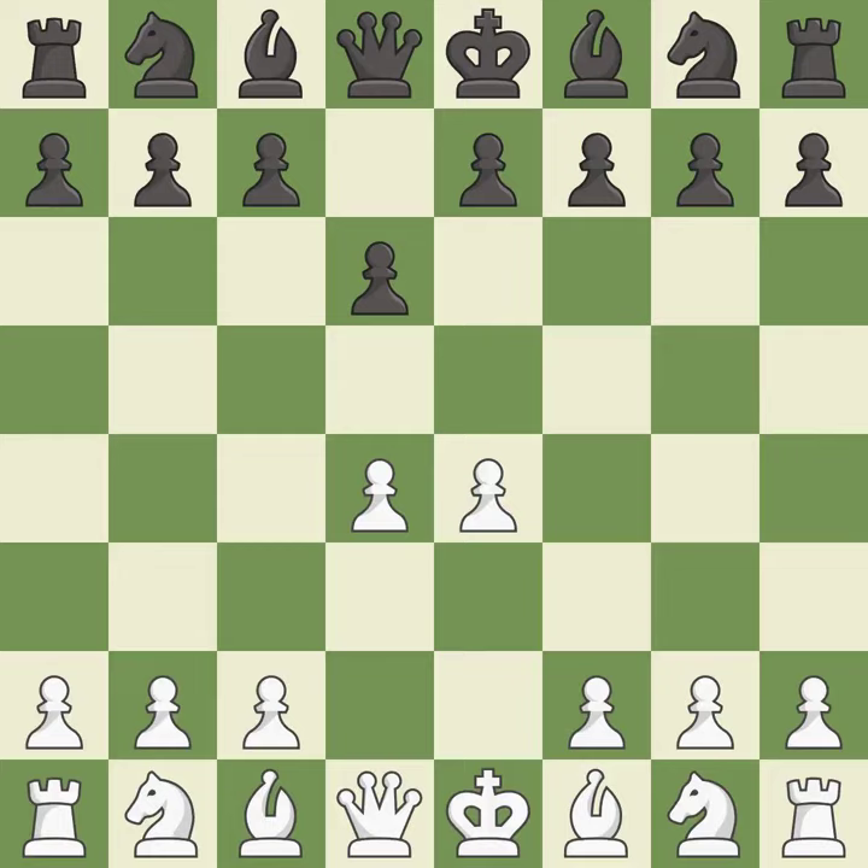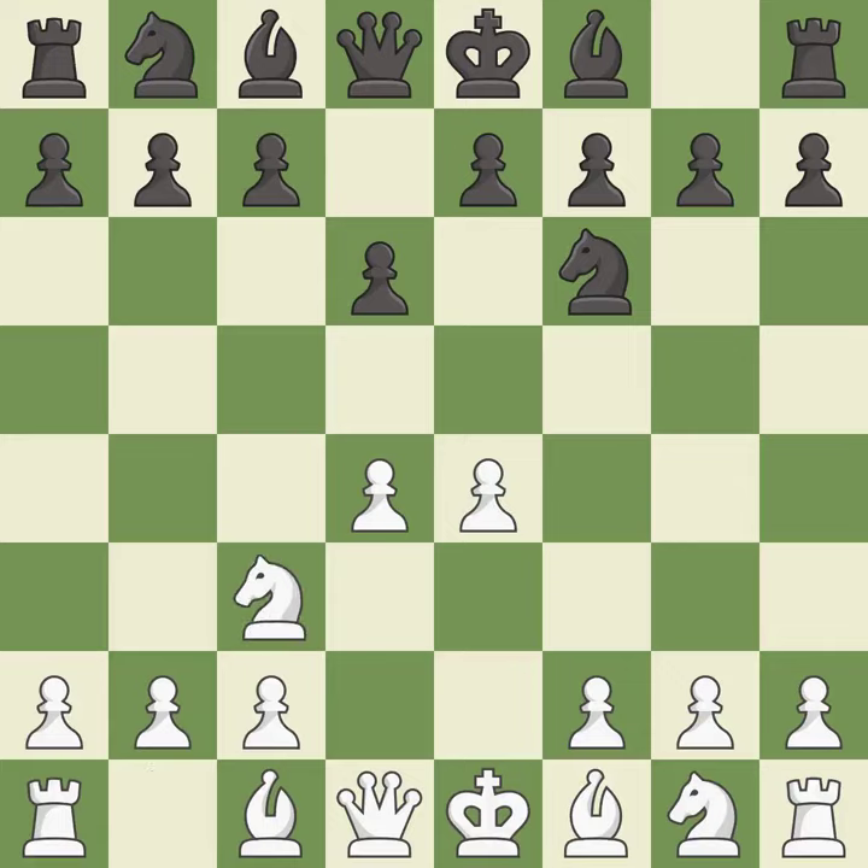d4 takes full control of the center and opens up the dark-square bishop. Nf6 develops the knight and attacks the undefended e4 pawn. Nc3 defends the e4 pawn. g6 prepares to fianchetto the dark-squared bishop on g7, where it will sit on the long diagonal.